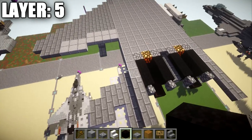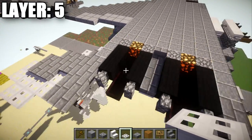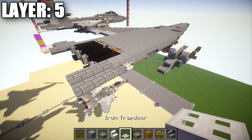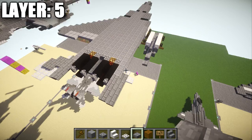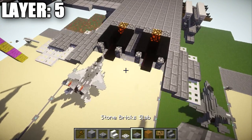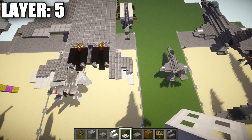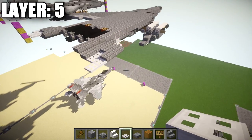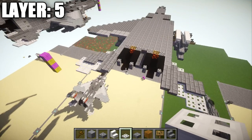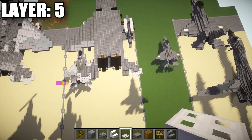We can build the horizontal stabilizers while we're at it. Go to the second-to-last iron trap door, place a polished diorite block and an iron trap door off the side. Then go back from it one, two, three, four, and five stone brick slabs. Go to the forward stone brick slab, place an iron trap door out to the side, then one and two stone brick slabs back, followed by two iron trap doors back. Continue placing stone brick slabs and iron trap doors building out the horizontal stabilizer shape on both sides — you should get something that looks like this on either side for your horizontal stabilizers at the rear.